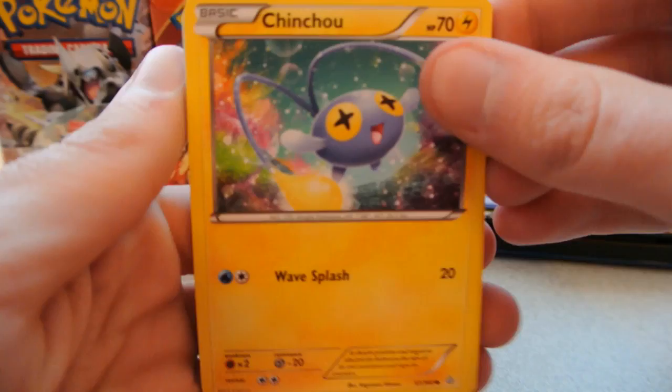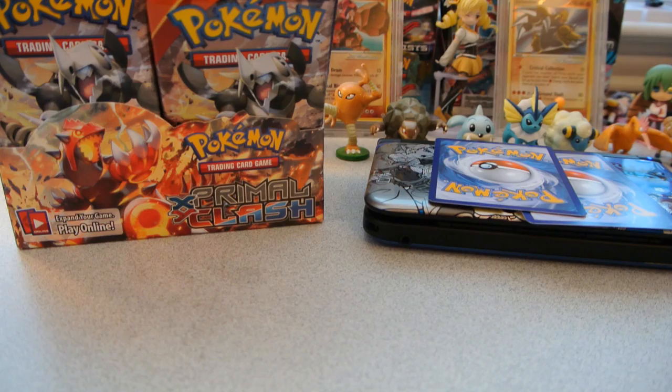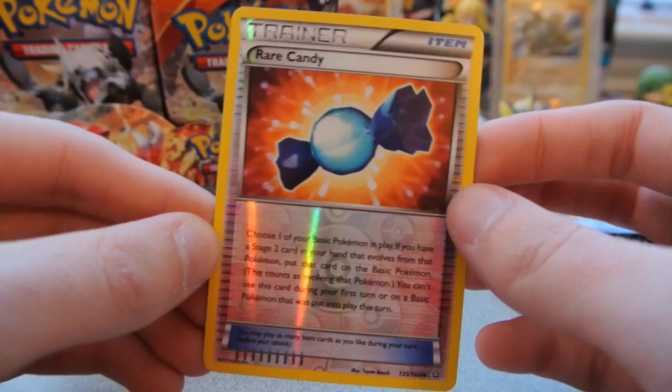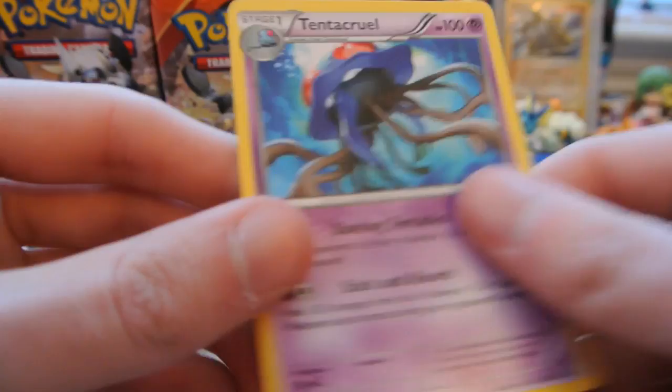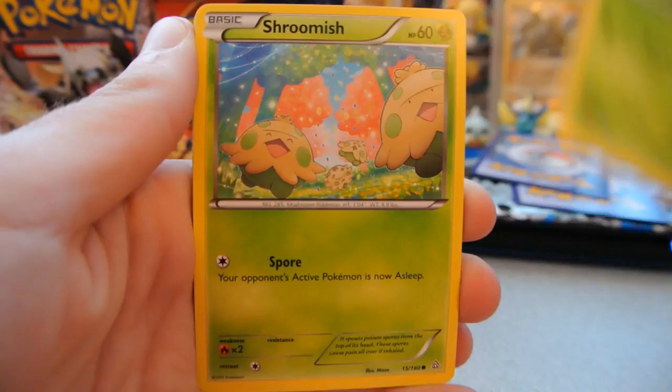Pack 5: Another Chinchou, Electrike, Tentacool, Rhyhorn, Tynamo, Bidoof the God Card, Grovyle, and Lanturn. The reverse is a Rare Candy — I love trainer reverses, it's an uncommon. And the rare is a Tentacruel Regular Rare. So just one holo out of the first five packs — not the greatest odds so far, but I'm hopeful it will be made up in the coming packs.